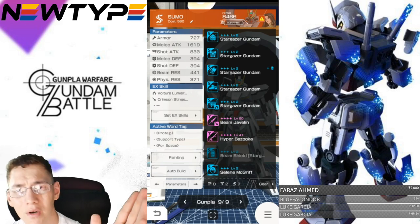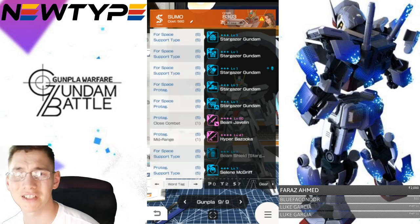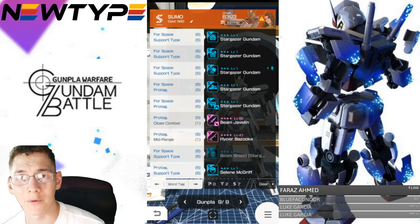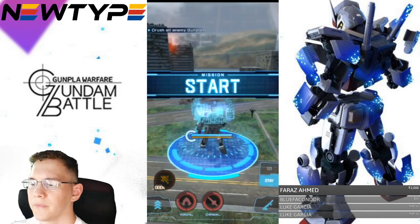You can get all these parts in the shop right now — go into the exchange and they're available. If this is after the event has closed, you'll have to wait for it to come around again. But let's go ahead and check out this mobile suit in action.